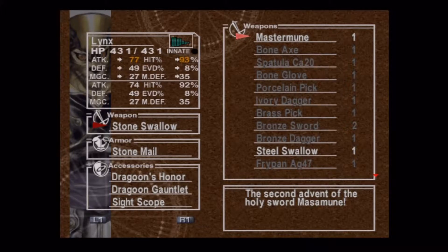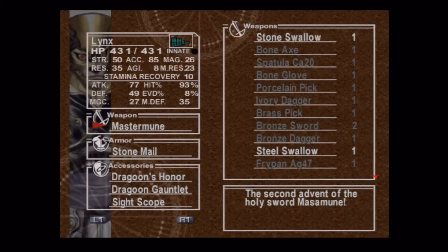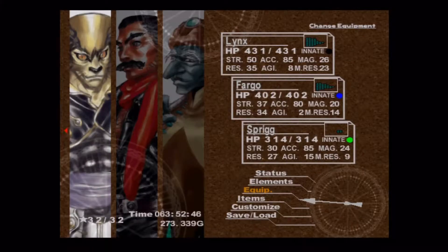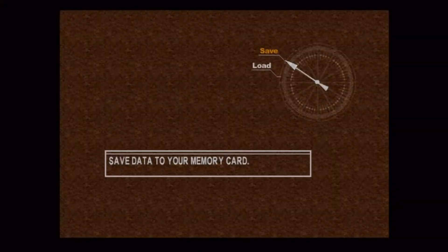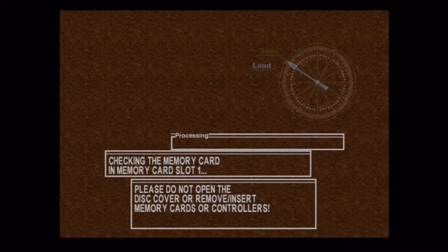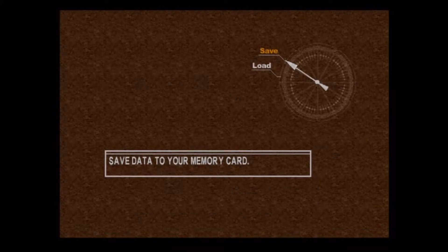Hello everybody! Welcome back once again to the Chrono Cross walkthrough. So here, I'm just starting out. Obviously in the previous video we obtained the Master Mune, so we're going to finally equip that. The weapon is just ridiculous, it's so good, and you'll probably see why quite soon.